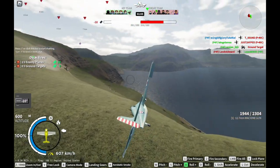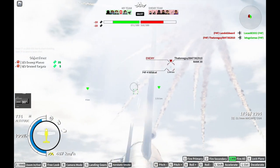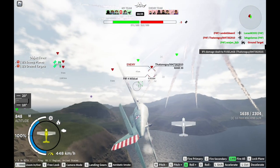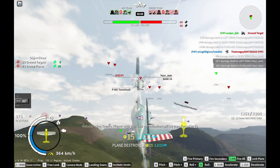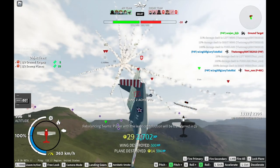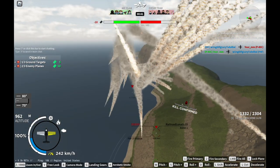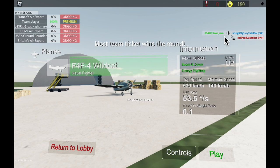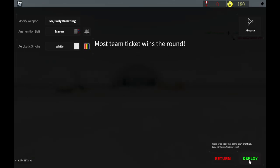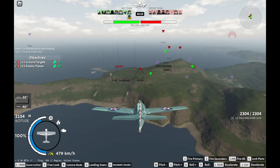Another thing you should keep in mind is overspeed. Have you ever been flying your plane, diving down on somebody, and suddenly you just die? Your wings broke probably due to overspeed. Once you see that red line of words saying overspeed, you should throttle down to avoid your wings ripping. This starting plane won't rip its wings very often, but later planes will, and many people are puzzled at why their wings are suddenly falling apart — that's what I see most of the time when people have that crash icon in the kill feed.